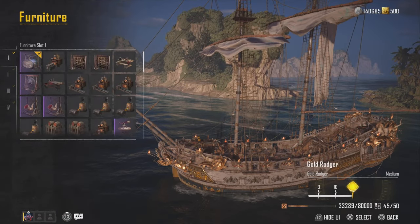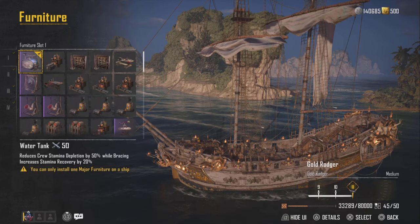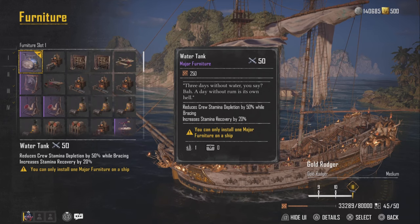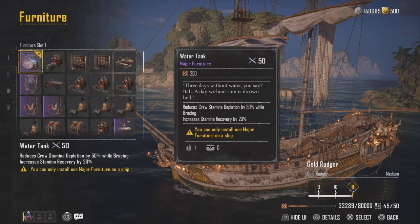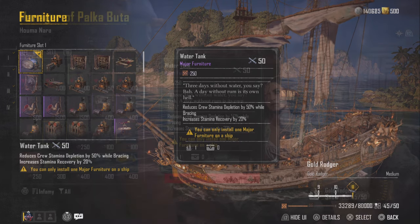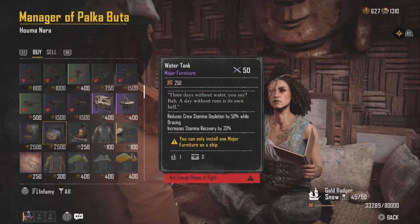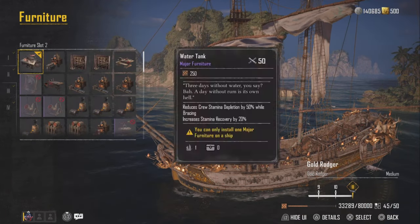Now let's move on to the furniture, and this is essential. The Water Tank reduces crew stamina depletion by 50%, and while braced, increases stamina recovery by 20%. This is amazing since with the Snow Ship we are basically a tank, and we're going to be using this to our advantage. You can buy this from the black market as well.